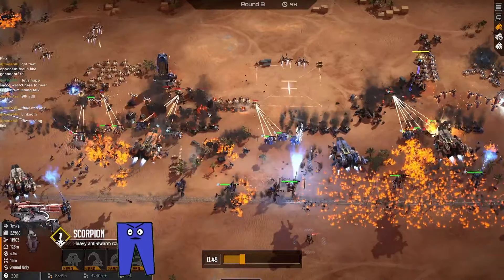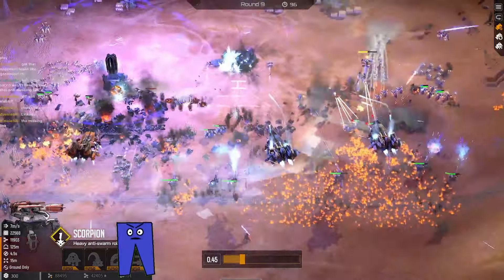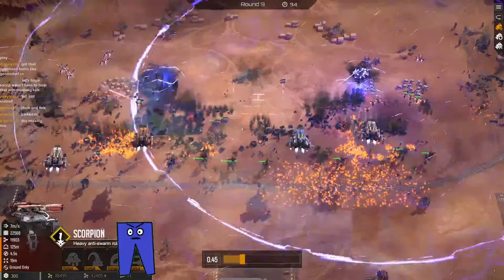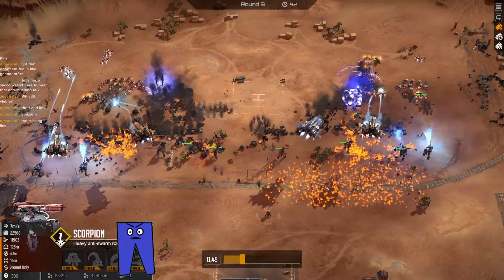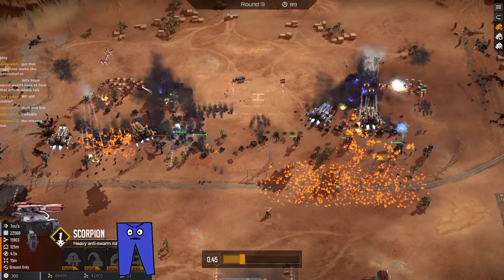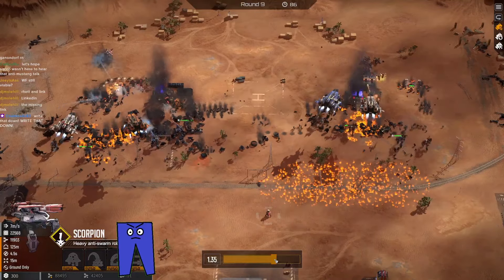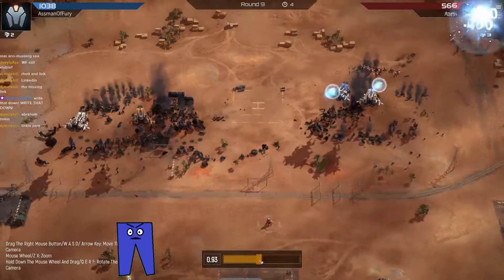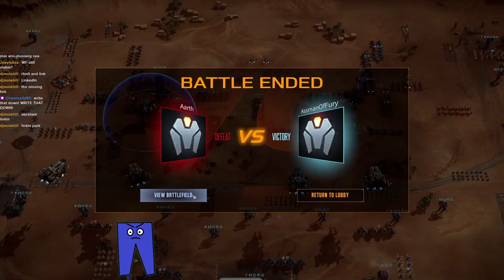The balls are tanking like crazy - they're eating a million shots. We're pushing forward with our last set of balls, taking tower over here. We took tower on the left, and everything that was not a Steel Ball is still alive. The balls did their job - they tanked forever and kept all of our units alive. That's all she wrote: 2,500 damage in one round.